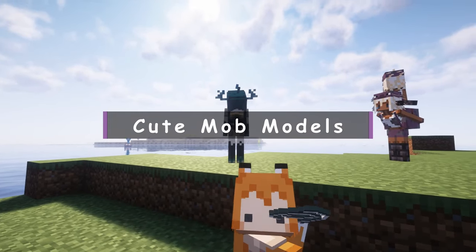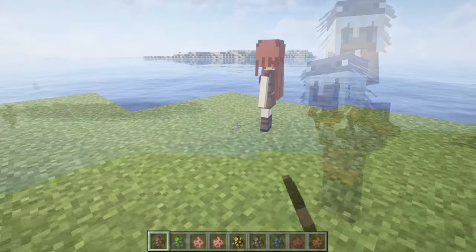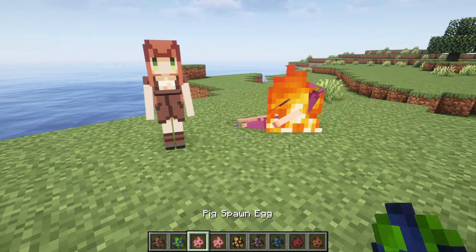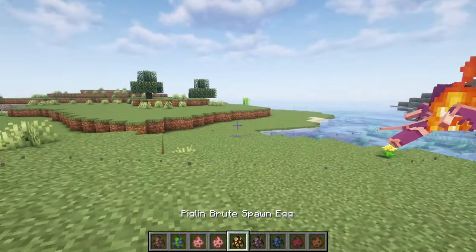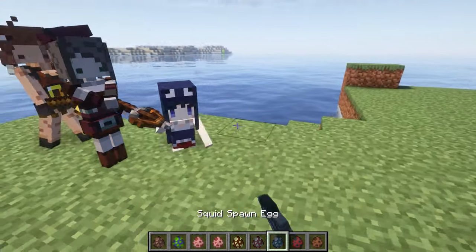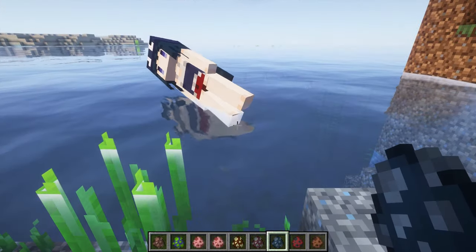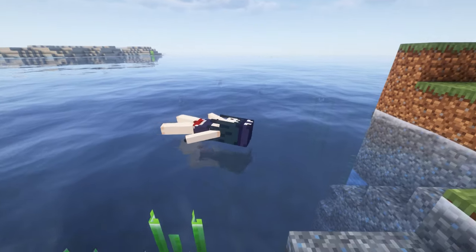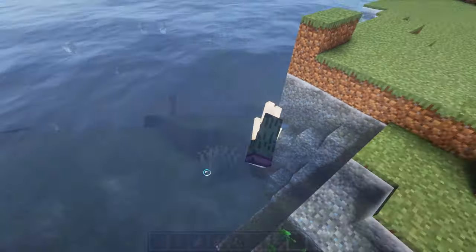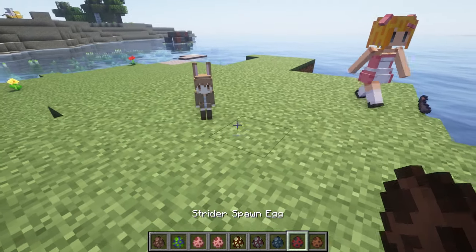Cute Mob Models. This resource pack transforms the mobs in Minecraft into more anime-like ones. A large portion of the game's mobs turn into anime characters with this pack, making the game's atmosphere more adorable. Each reworked mob has unique textures and even different variations in anime style.